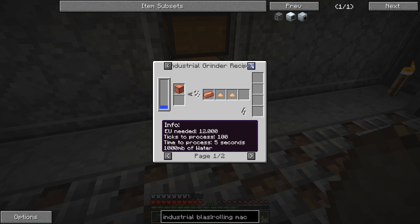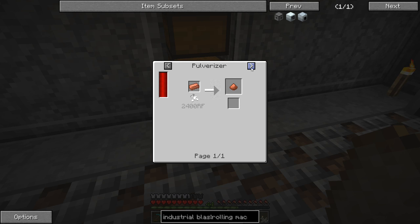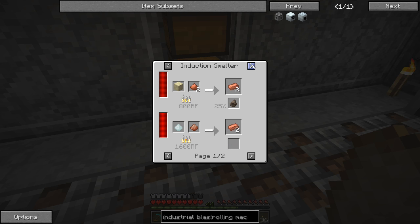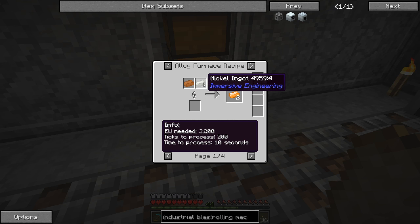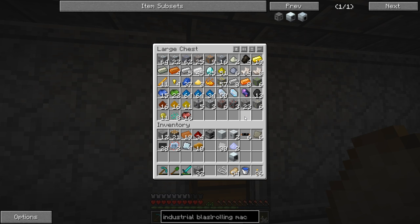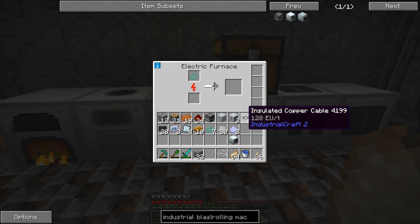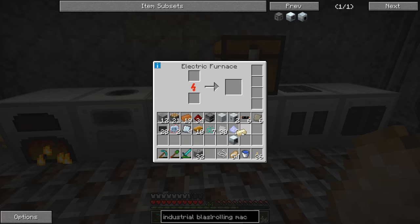So we need the alloy furnace or the other recipe. I think the other recipe is easier — just make some cupronickel dust, which is nickel dust and pulverized copper. That's probably the best way to go. So we need nickel and copper dust. I accidentally made some crushed nickel ore earlier — if we burn that into nickel ingots and repulverize them into dust, that might work. Let's check: we can put pulverized ferrous in the macerator and get nickel dust. Actually, let's try the alloy smelter — put the ferrous in and cook up three at a time.